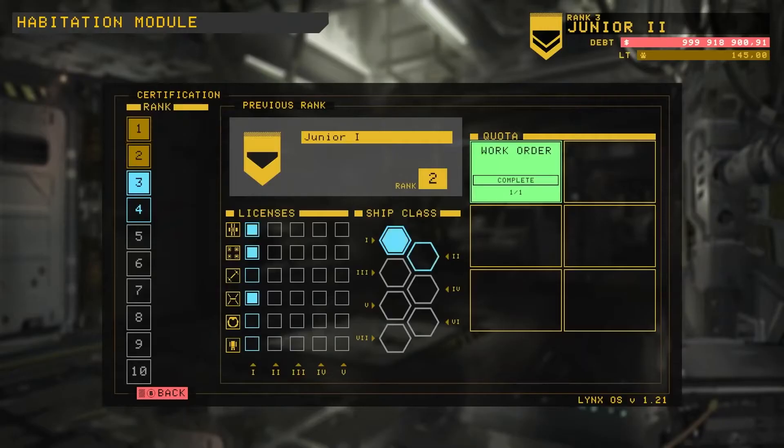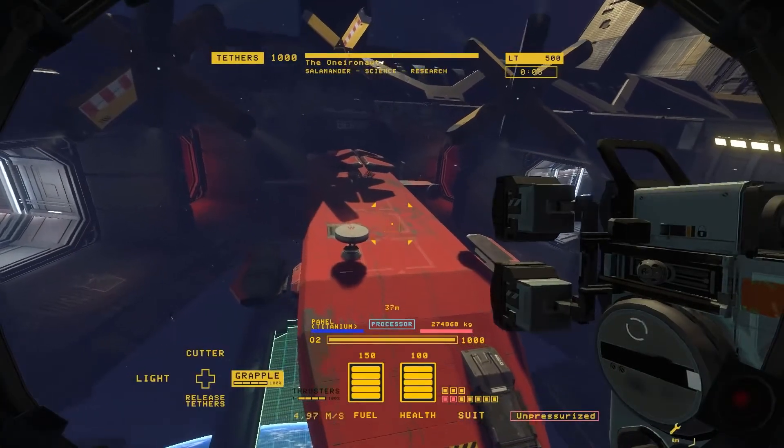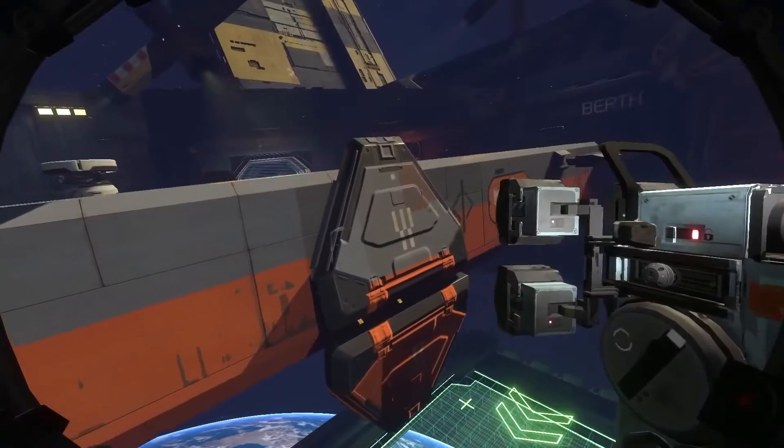The key to earning those credits to pay off your debt to Lynx is by completing workload lists. These also help you earn certification levels for better tools and upgrades, while unlocking bigger, more dangerous and more valuable ships to salvage.